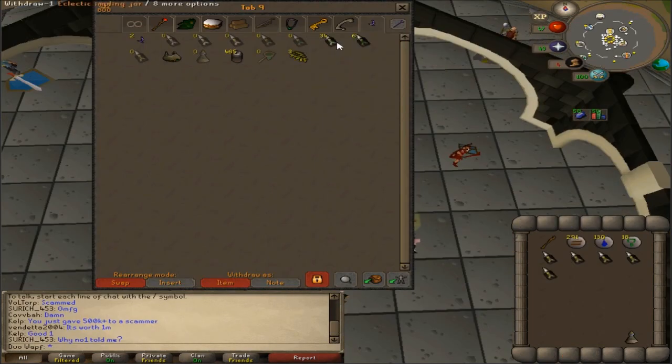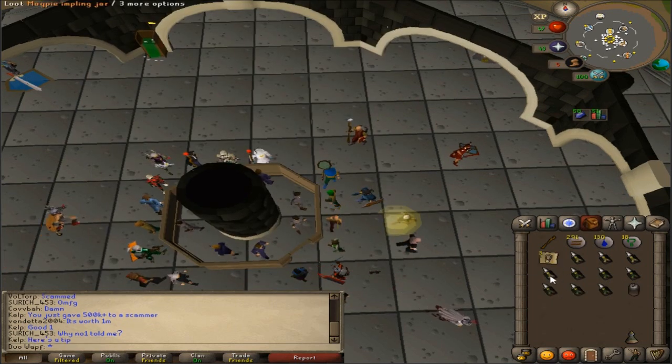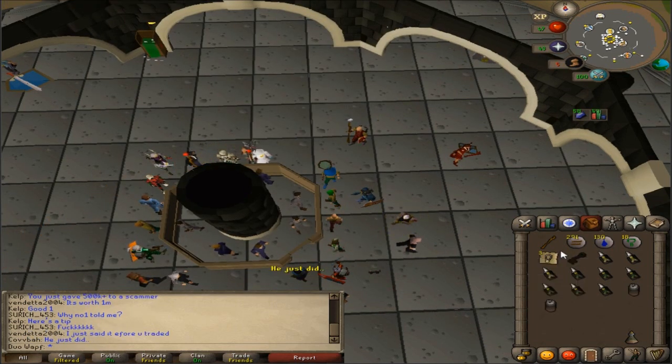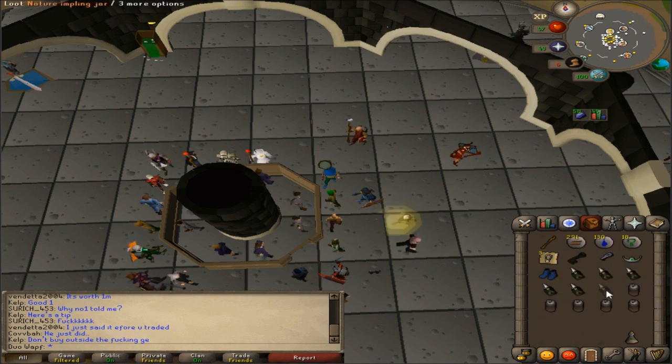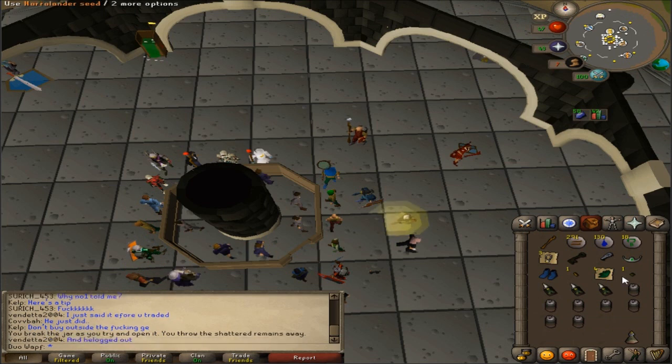First little impling trip done - got some magpie and dragon implings. Going to open these because I need some money. Got a sister's key which is always nice, a nature tiara which will be useful in the future, and some nature implings - not bad.